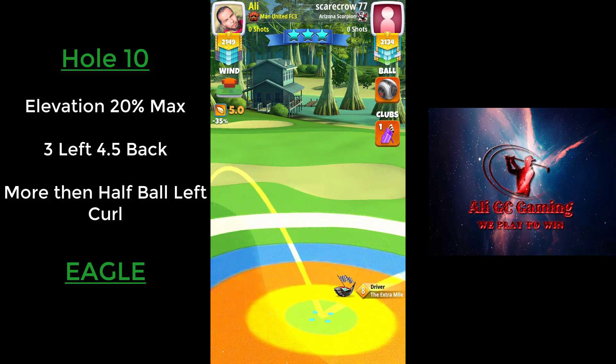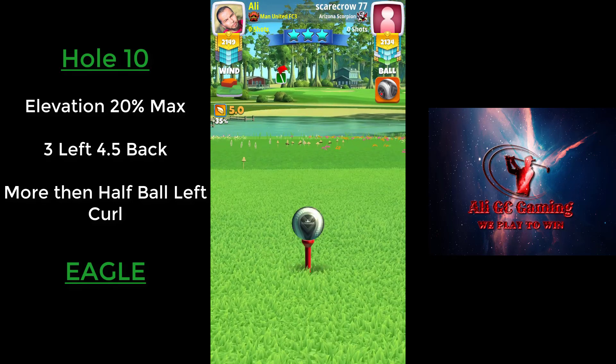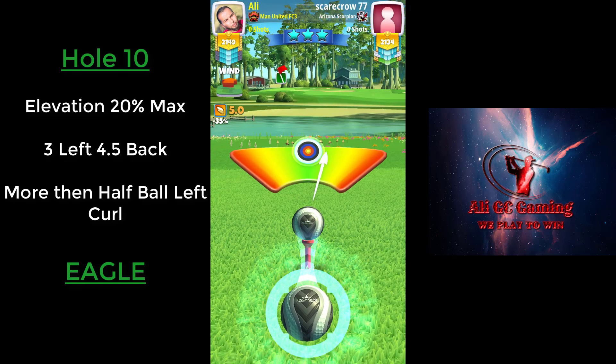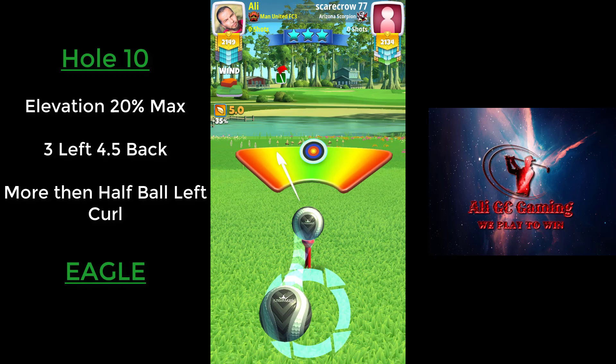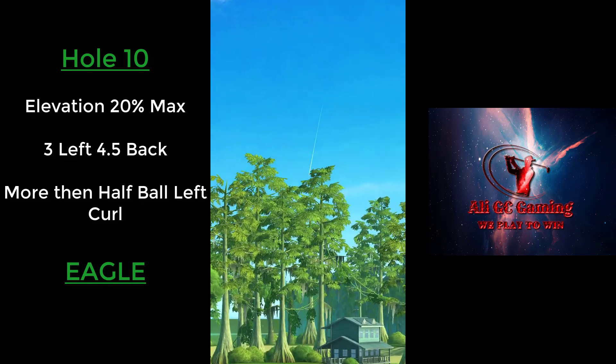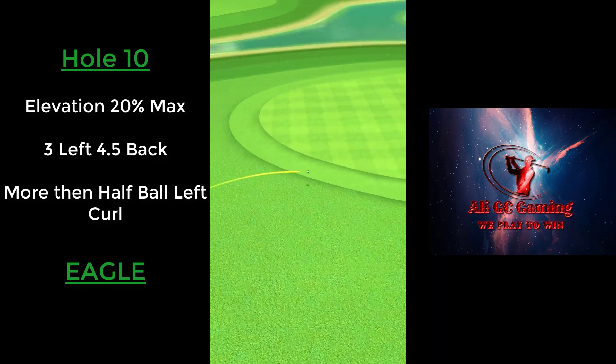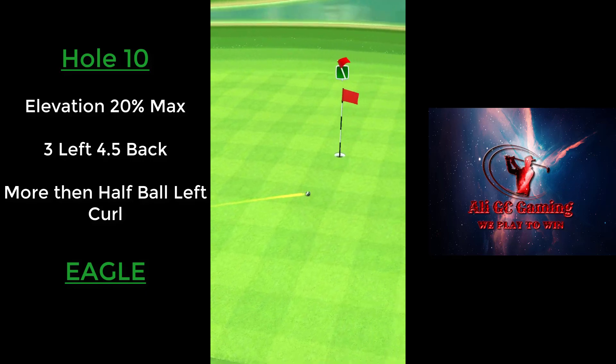We're at max plus 20. When you're taking the shot, no overpower, but you will put more than half a ball of left spin in here. I went a little bit short on my left spin — that's why I missed it. But if you put more than half a ball of left spin, you have a very good chance of getting a hole in one.